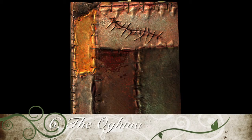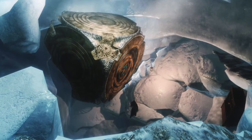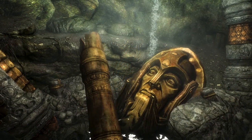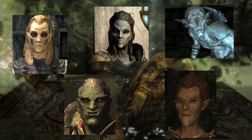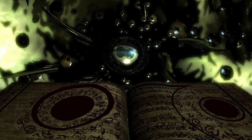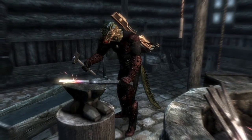Number 6: the Oghma Infinium. This is a reward you get after completing the quest Discerning the Transmundane, which can only be obtained at level 15 by returning the Lexicon to the mage Septimus Signus, who can be found in his outpost north of the College of Winterhold. After collecting blood from each of the Elven races — Altmer, Dunmer, Bosmer, Orsimer, and Falmer — the mixture will resemble the blood of the Dwemer and will open a Dwemer puzzle box that Septimus has been slaving over. Inside this box is the book, the Oghma Infinium, which Hermaeus Mora, the Daedric Prince of Knowledge, will grant to the Dragonborn. Reading the Oghma Infinium grants a choice between improving the skills of Might, Magic, and Shadow.